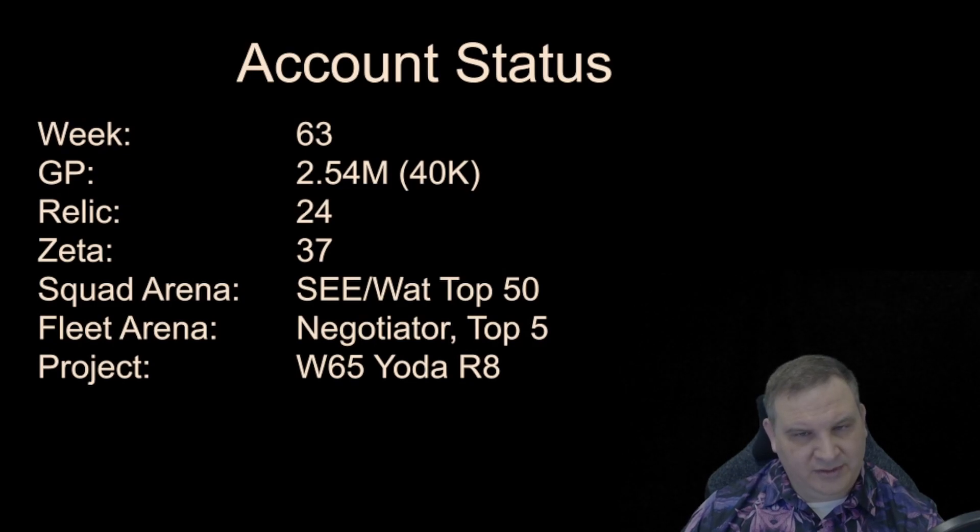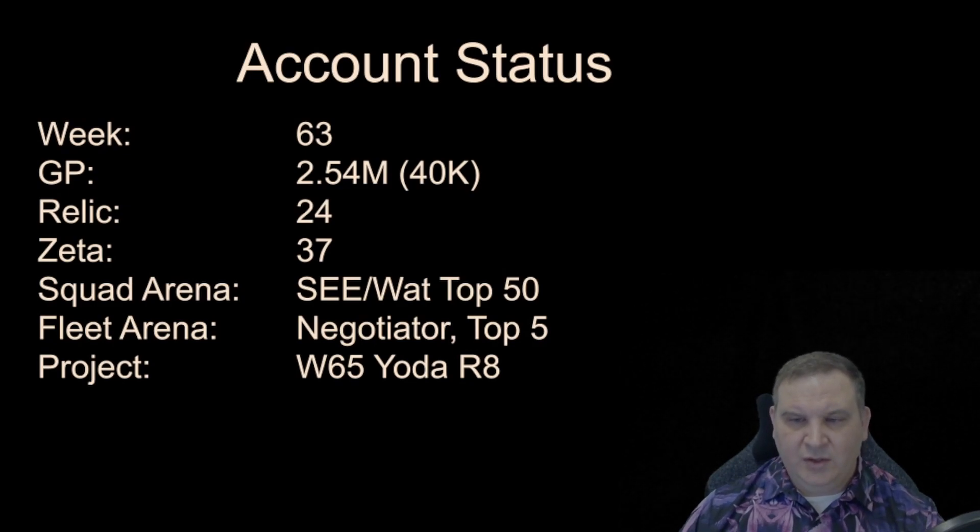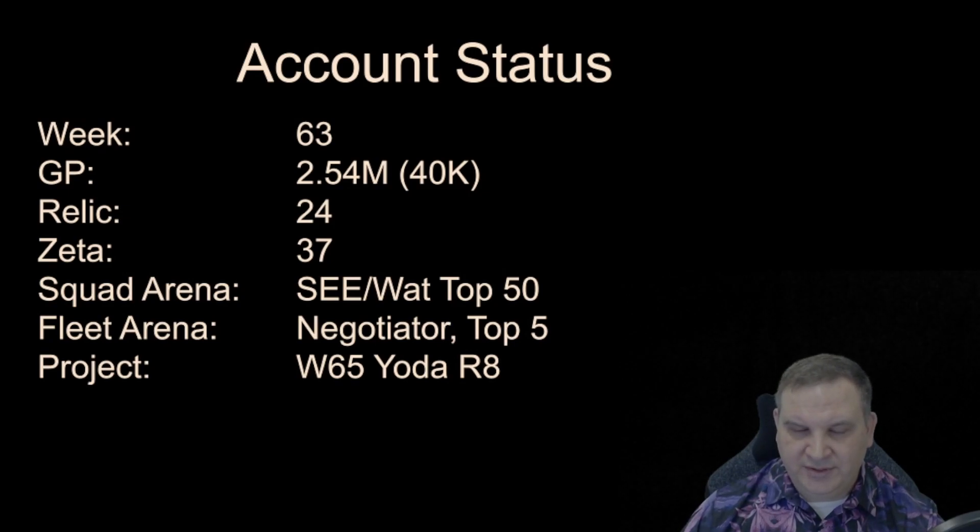In the squad arena, we're still getting top 50. In the fleet arena, we're now battling for number two. An Executor has shown up in the arena and is parked in the number one spot, and apparently the player is unwilling to soften his fleet so the rest of us can have a shot at number one. So it's become a matter of fighting for number two until I get the Executor into the account.